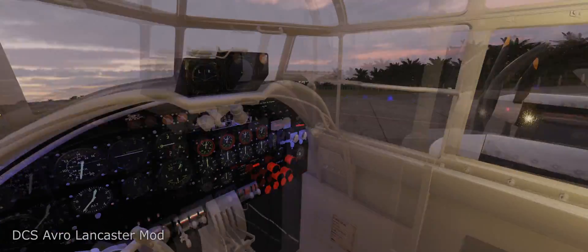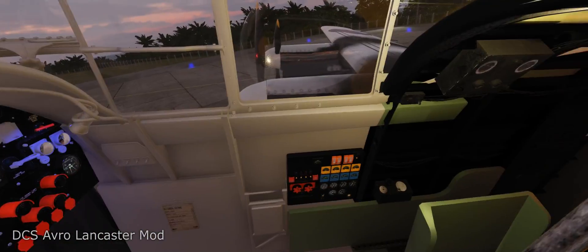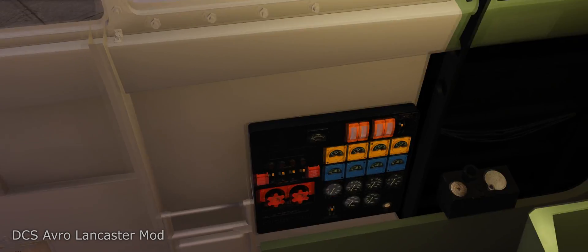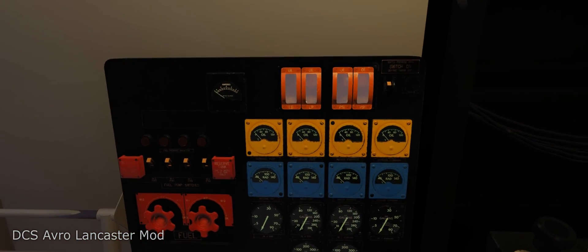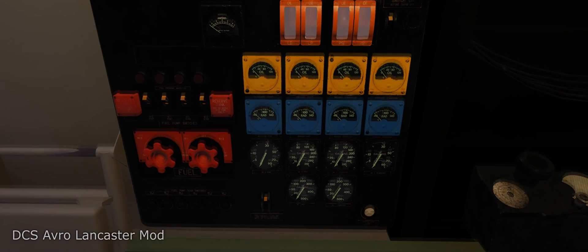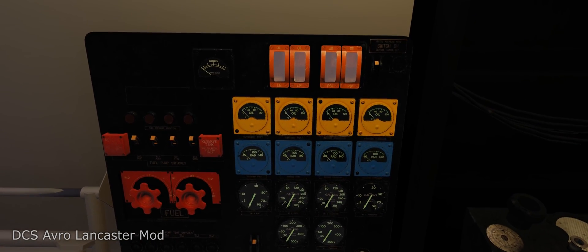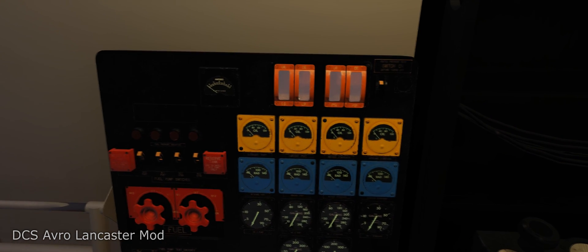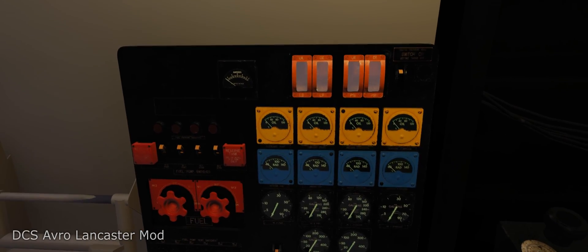To start the engines we need fuel. I'm in the pilot position presently; the flight engineer's position is down here and you can see the fuel panel, so let's hop over to the engineer's position. At the bottom in the black dials we have fuel quantity in each tank. Above that in blue is the coolant temperature for each engine, and above that is the oil temperature for each engine.